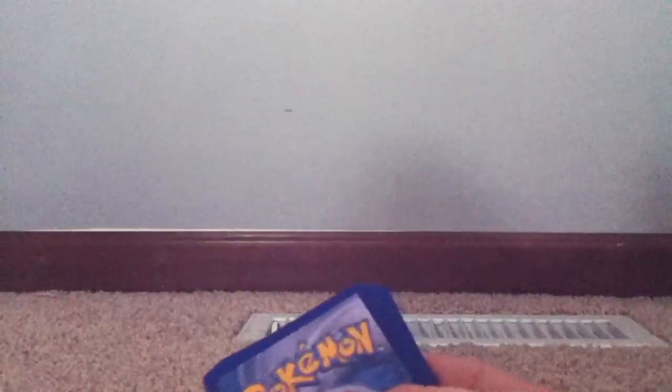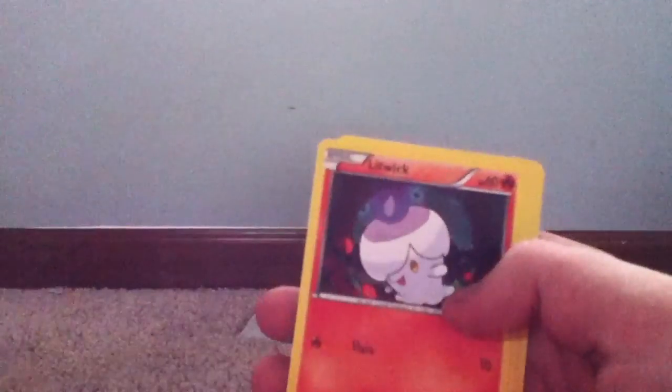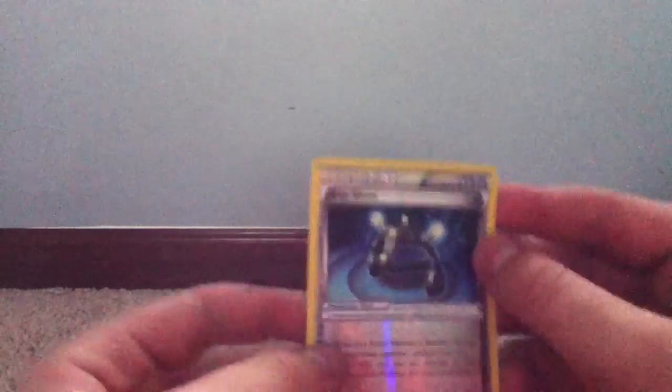Code card, here we go. It's been a while since I've opened Next Destinies — last time I got pretty good pulls. We got Pansage, Panpour, Litwick, Daramaka, Scraggy, Heavy Ball, and Emolga. Our reverse is an Exp. Share and our rare is a rare Muk. Nice!